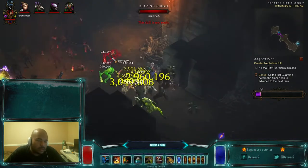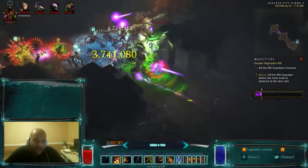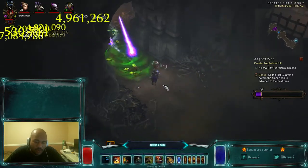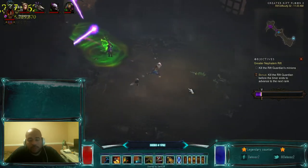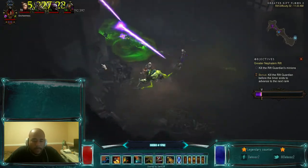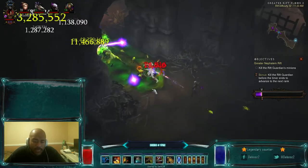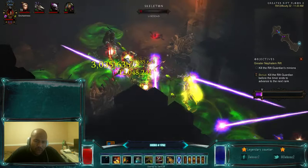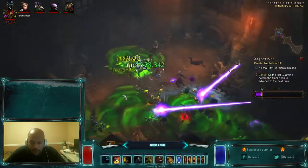My mic was muted for the first part of this video. Long story short, this is the second part of the Renhold Flater build. We did level 20, I explained how the build works and all the gear, and got to Greater Rift Level 28 on the Trial Rift, because for some reason this build doesn't do too good on the Trial Rift. Then we finished skipping to 32, so now we're doing level 32.